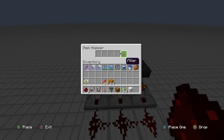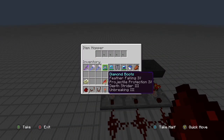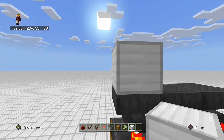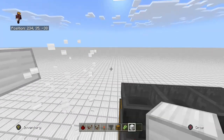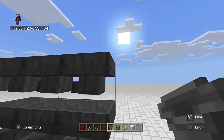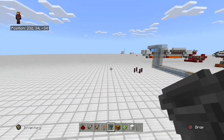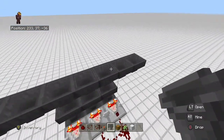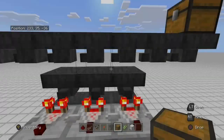Now we'll place the rest of our filters in here — we have pumpkins, melons, and sugarcane to sort. With all filters set, we want to make a hopper chain above this, which will be the input line of your sorting system. You can have that go off in any direction you want, with this hopper here being the input hopper. You could feed it with an item elevator coming into this hopper and it'll sort through all your items. This also provides overflow protection.